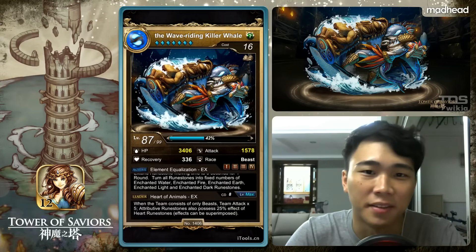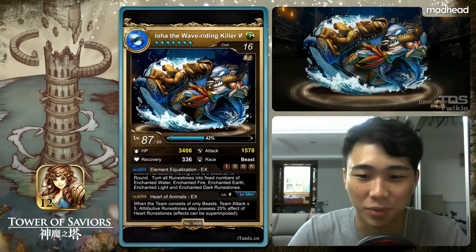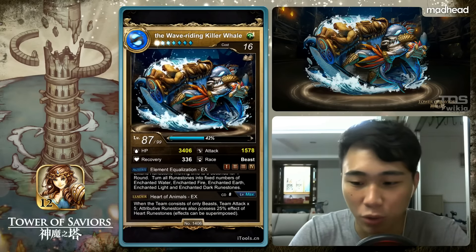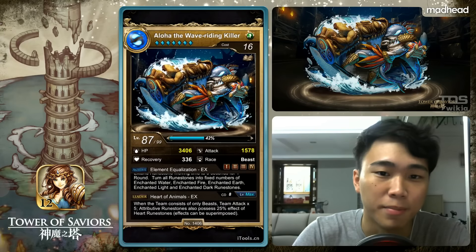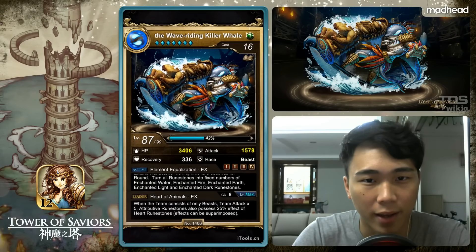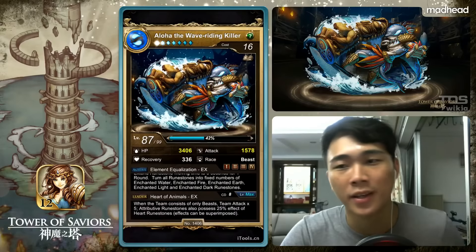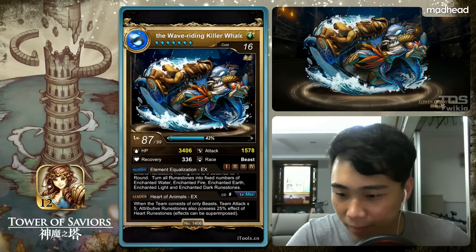If this card had been out before — remember Shuan Yuan dark extra? — it wouldn't have been so much of a pain. That was our very first quintet enchanted shield. This would be a good card to bring in an ether team, and for joint operation you get a lot of quintet enchanted shield, where your guild member will just leave it alone since nobody wants to clear quintet enchanted shield. Now we have Aloha, so it's not that bad.